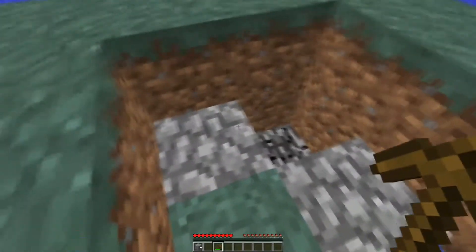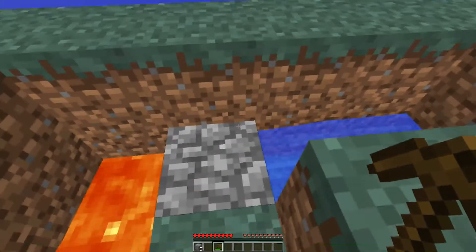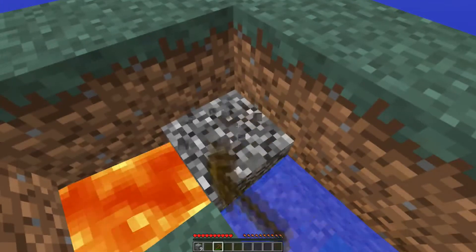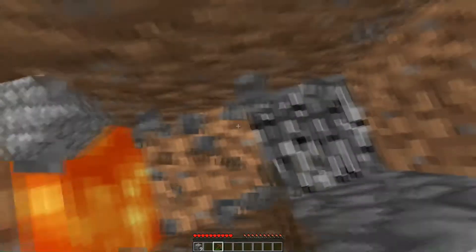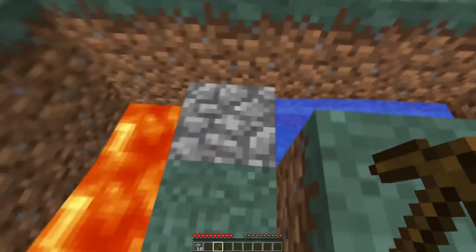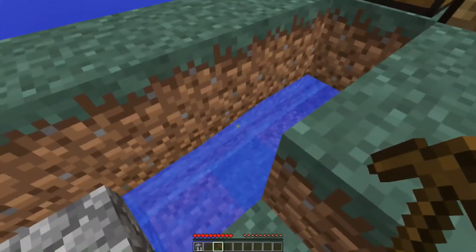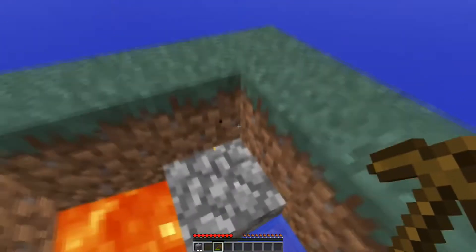We're just going to go with cobblestone because cobblestone — I am okay with losing cobblestone. Losing dirt? This is all the dirt I have. I can't make dirt. I can make cobblestone, I can't make dirt. So for now we're just going to continue with cobblestone. The one problem is that I'm using my pickaxe more, which means I'm using more resources, and this is super resource intensive obviously because I'm so limited. I don't want to use all my resources on this.